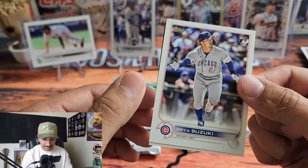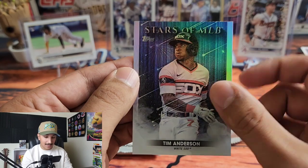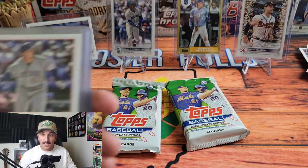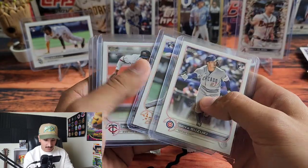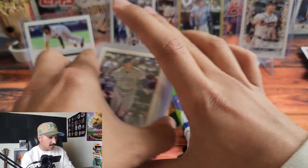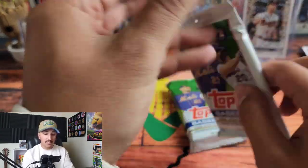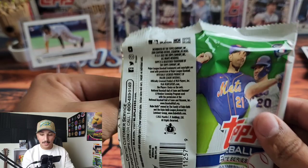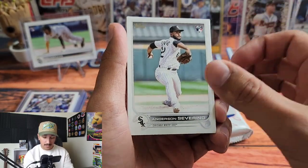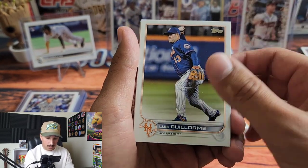And there's Seiya Suzuki! Going to sleeve and top load these right now. Jeremy Peña, Seiya Suzuki, CJ Abrams — this product is absolutely loaded with top rookies. I'm calling it right now: this is going to be the Topps product of the year, probably one of the top flagship Update sets for a very long time.